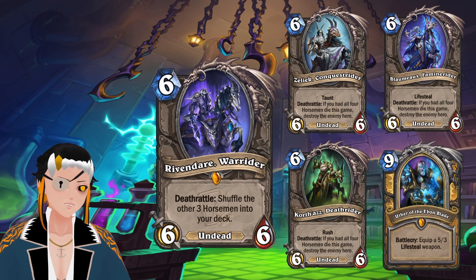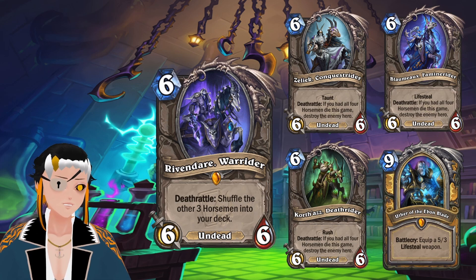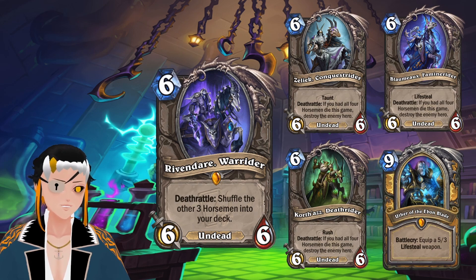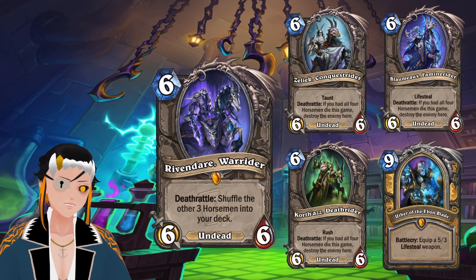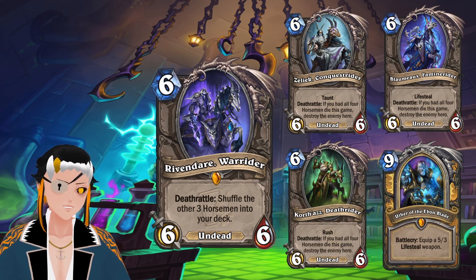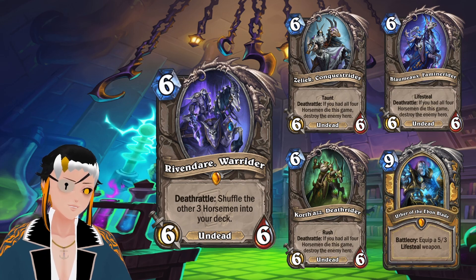Let me know down below which of these four cards you want to use the most. Rivendare is probably the card I really want to use first. However, Syndragosa might be really fun with a Kazakazan style Death Knight deck. Who knows — we'll see how it all turns out. Like always, if you enjoyed the video, please leave a like, comment, and subscribe. Until next time, bye-bye.